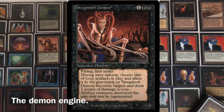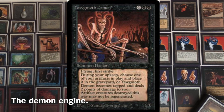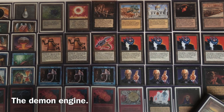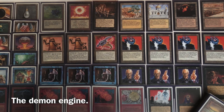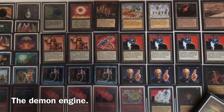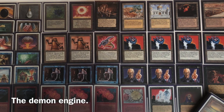The Yagmoth Demon doesn't punish you quite as severely though. He doesn't have trample, but he does have first strike instead — a 6/6 flying first strike. He can still be double-bolted unlike the Lord of the Pit, and trample is better, but he's still a big creature to tangle with. He can even slap around a Shivan Dragon or a Mahamoti Djinn if he wants to.